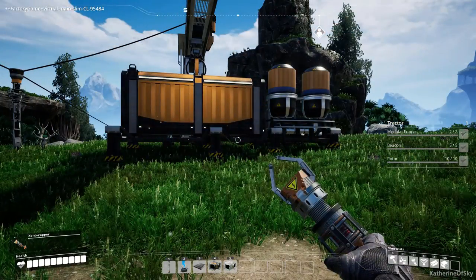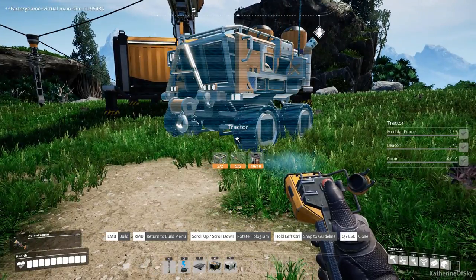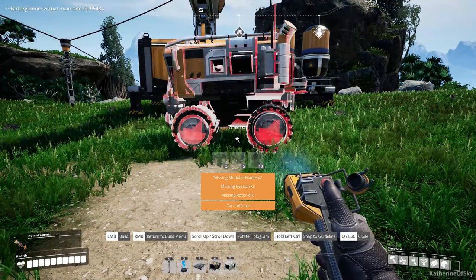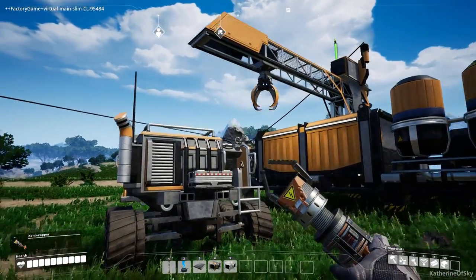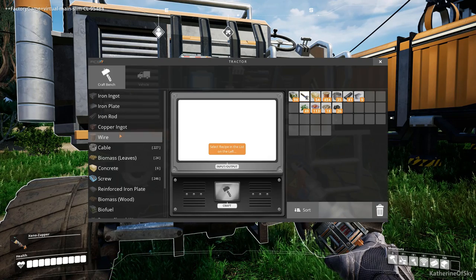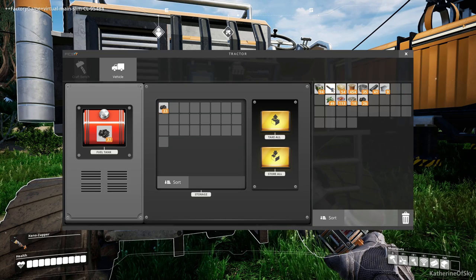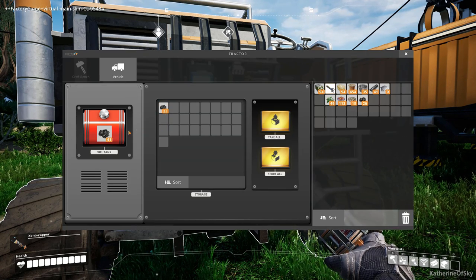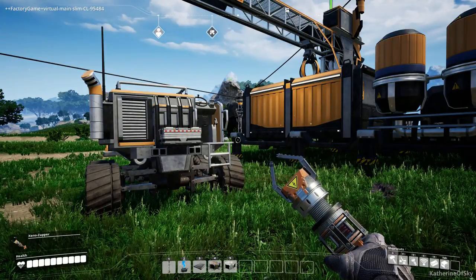Place down the tractor from the vehicles menu — an adorable little truck with a hook on the front and a toolbox in the back. Place it right underneath the station and press Q to clear your inventory. You can see material being dropped into the truck. Press E to open the workbench, which also lets you access the vehicle tab and see the inventory being filled.